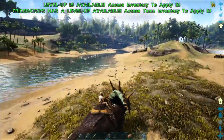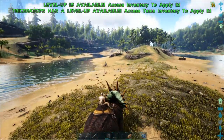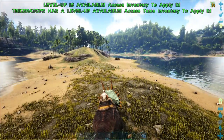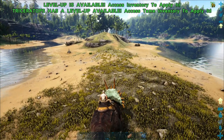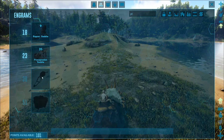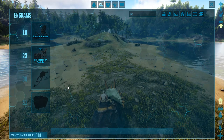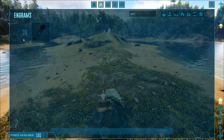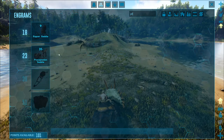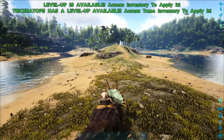Hello everybody and welcome back to ARK Survival Evolved the beginner's guide. Today we are going to be targeting the pterodons to hopefully get ourselves a flyer. There are a couple of things we need to sort out before we can get the flyer. One is we need level 38, because if we head over to our engrams, this here is the saddle we need. You can't get it until level 38.